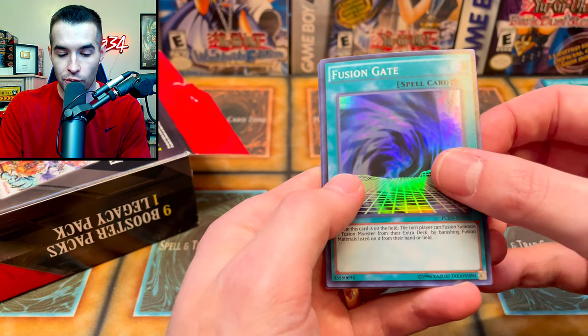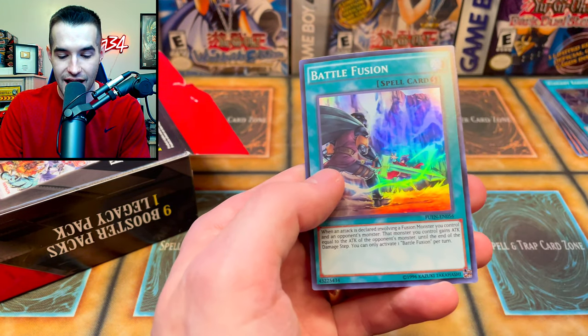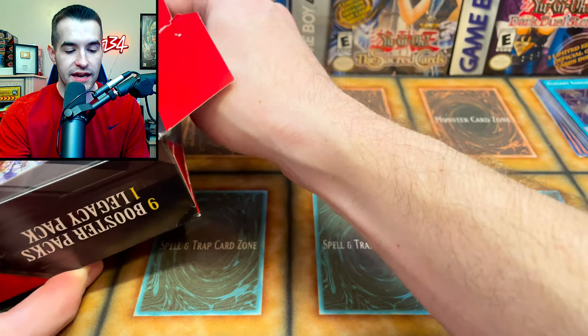Can we get anything like Super Rare Alistair? Predaplant — this card was so annoying in the Auction Series. Lonefire Blossom and Battle Fusion. Those are very warped, but we did get the Invoked Cockatrice. Very cool. Let's see what we can get next.